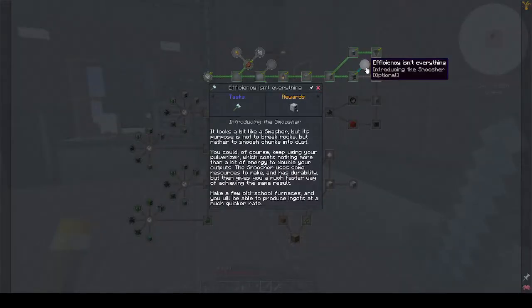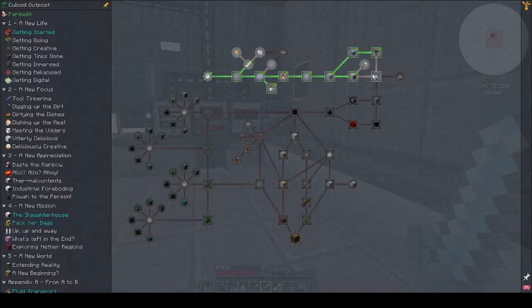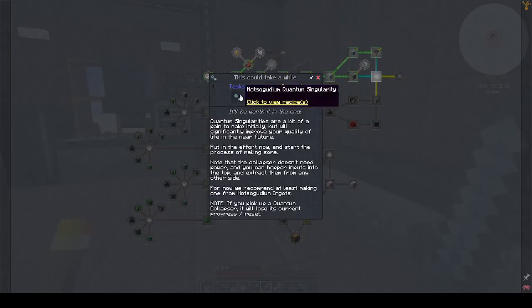We can also make the Smusher. It looks a bit like a Smasher but its purpose is to smush chunks into dust. You could use a pulverizer which costs nothing more than energy, but the Smusher uses resources to make and has durability — it gives a much faster way of achieving the same result. But what we really want is the Not-So-Goodium quantum singularity, and that means we have to go mining.